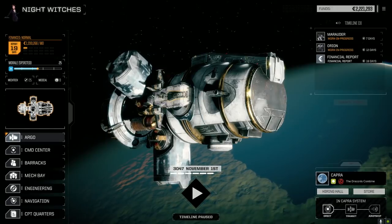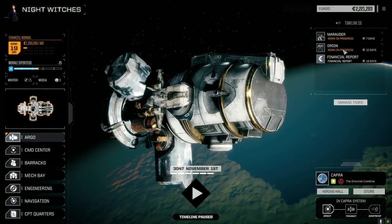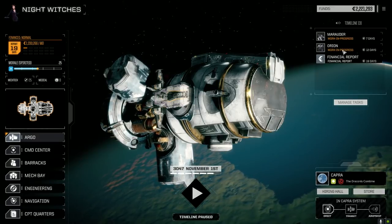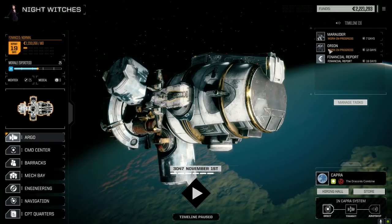Hey everybody, welcome back to another episode of Night Witches. I've got most of the mechs repaired here. I did have a build for the Orion - I kind of winged it, I had a couple of thoughts on it, so I just kind of built something and I'll show you that after once it gets repaired. Actually, let's just talk about it now.